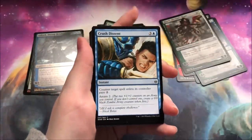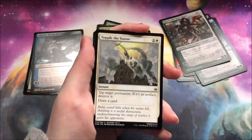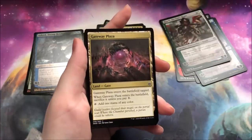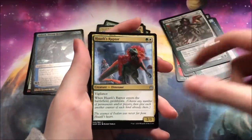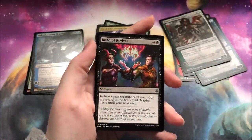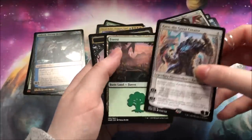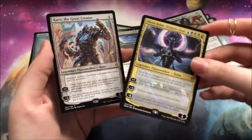Bolas! I have a good feeling about this box now — a very good feeling all of a sudden. That made me excited to see the rest, because we're not even through a full row in the box yet. A Raptor. Oh my gosh, the Zombie Cat. Bond of Revival — really decent card. And a Karn. Two really great Planeswalkers back-to-back. That's not bad.